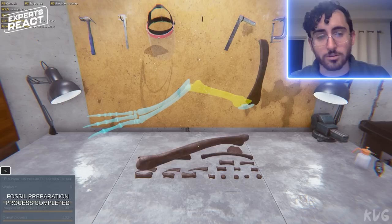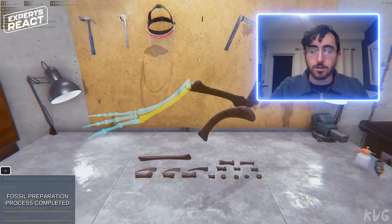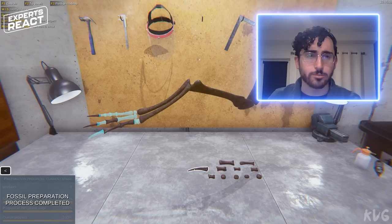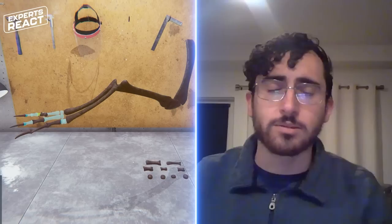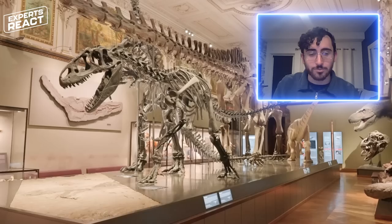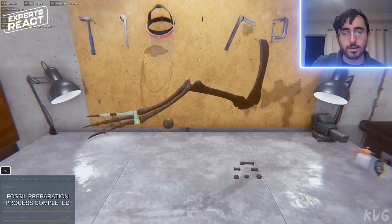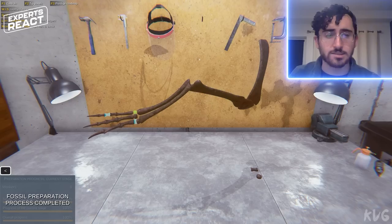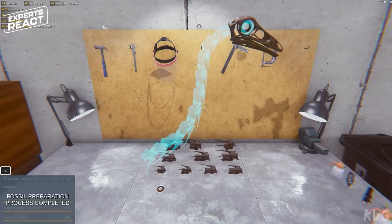Assembling the skeleton like this is something that would not be done at this stage — that's generally only done if you decide to put it on exhibit. When you're putting a fossil on exhibit, you have to make a really difficult call: are you going to exhibit the real material or exhibit casts? Casts are exact replicas of the fossil material. They're lighter and less delicate, so they're great for display — you can put them in dramatic poses without worrying about the real fossil being damaged. The difficulty is that people go to museums wanting to see the real thing. So a lot of museums try to strike a balance between exhibiting real material and exhibiting casts, keeping the real material housed somewhere accessible to researchers.